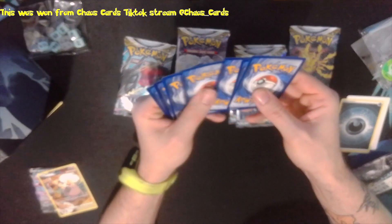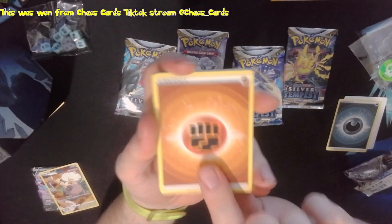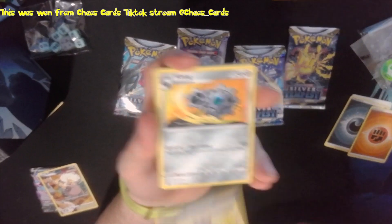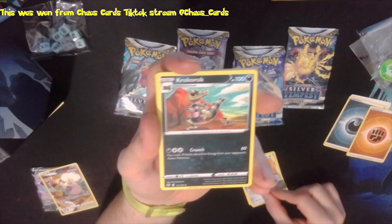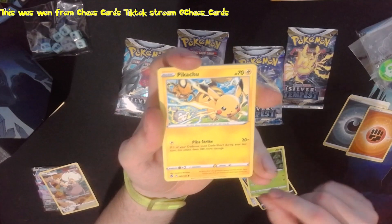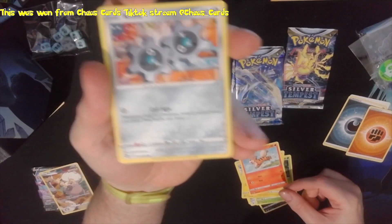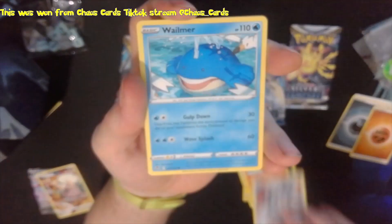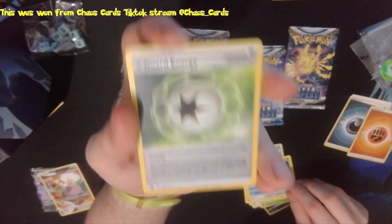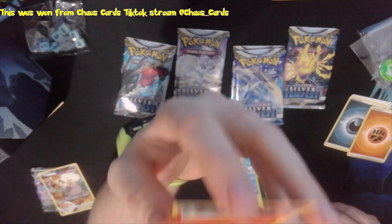Starting this off with a Fighting Energy, a Lance, a Clank, Pumpkaboo, Pitilig, Pikachu, Growlithe, a Flink, a Burr, Wayma, a V-Guard Energy which is a Reverse Holo - that's pretty cool. And the Rare is a Delphox non-holo.